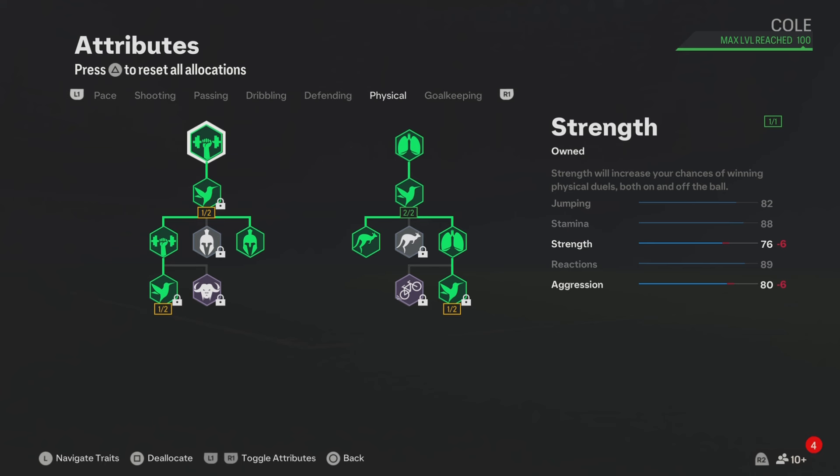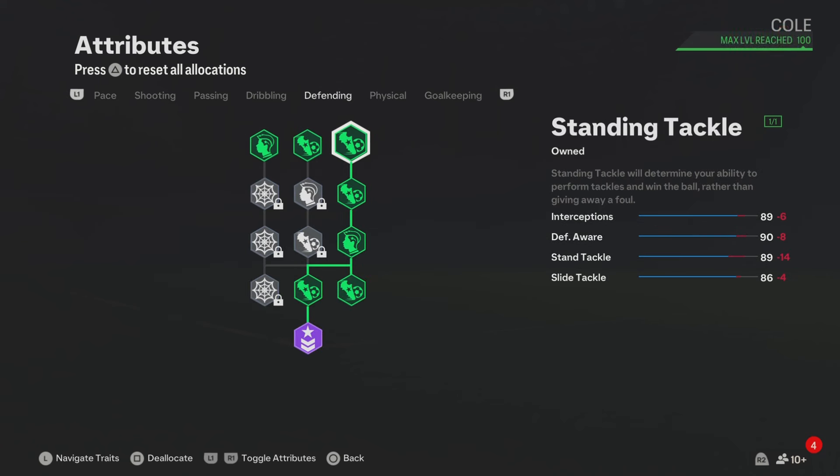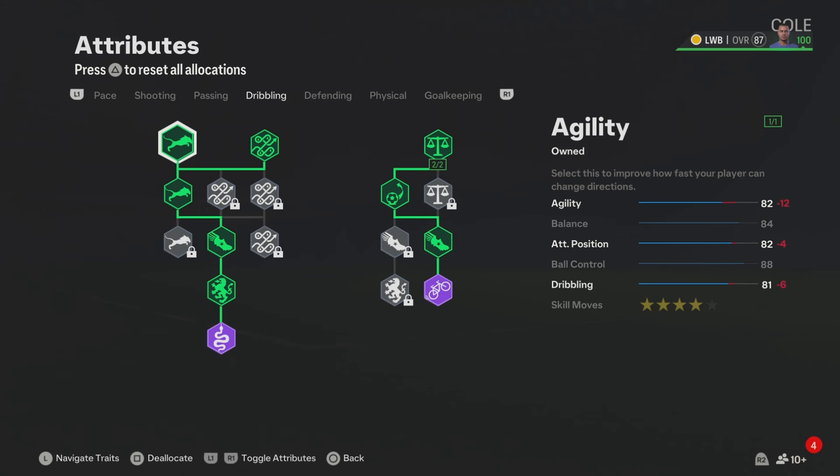For the physical, these attributes are looking good — you get 88 stamina, and you also get the Relentless play style which will boost your stamina in game. For defending, these attributes are really good, and let's not forget they'll get boosted in game because we do have a few defending play styles.